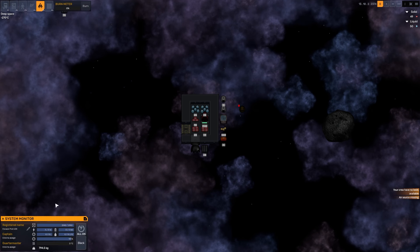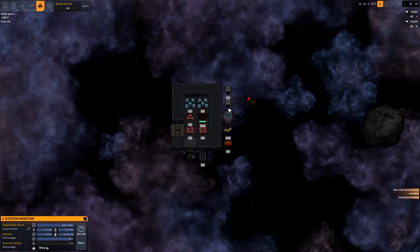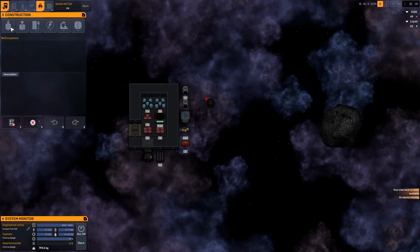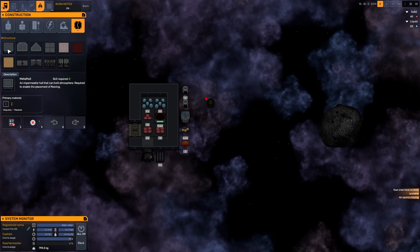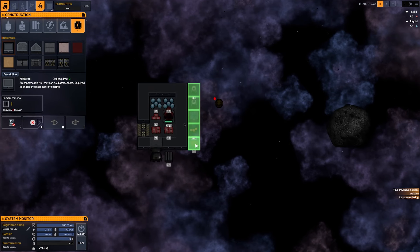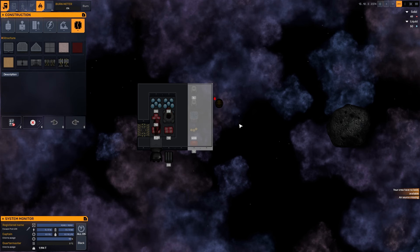We've got a little system monitor over here — really nice to see at a glance. This is our hull integrity, how much power we've got, oxygen, life support, overall breathable air compared to maximum internal pressure, temperature, and total weight. All looking good. We only have the stockpile zone right now. I think we want to expand our ship — ideally not have any resources outside and have enough space to build that key survival infrastructure. So let's see if we can try and get some metal hull down. This is going to cost me four titanium a piece. We've got 30 titanium here.